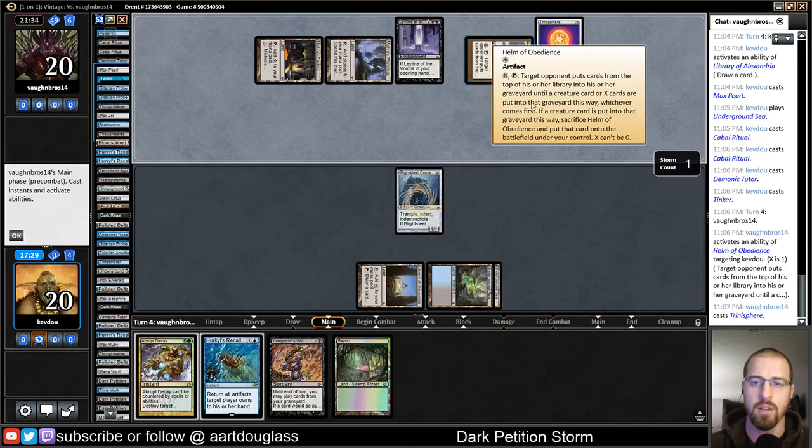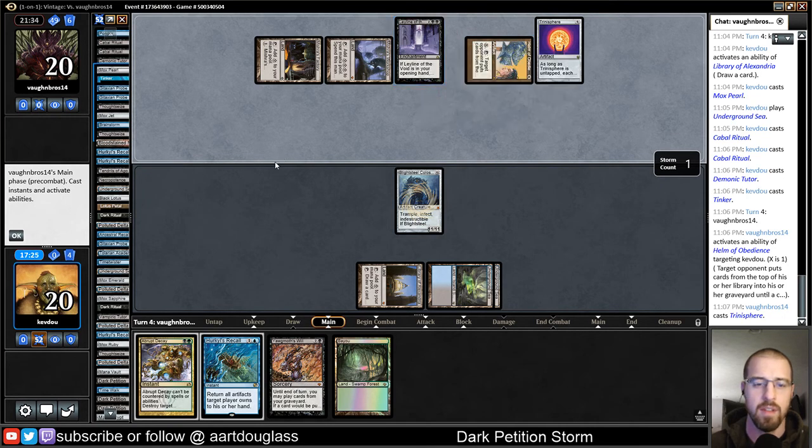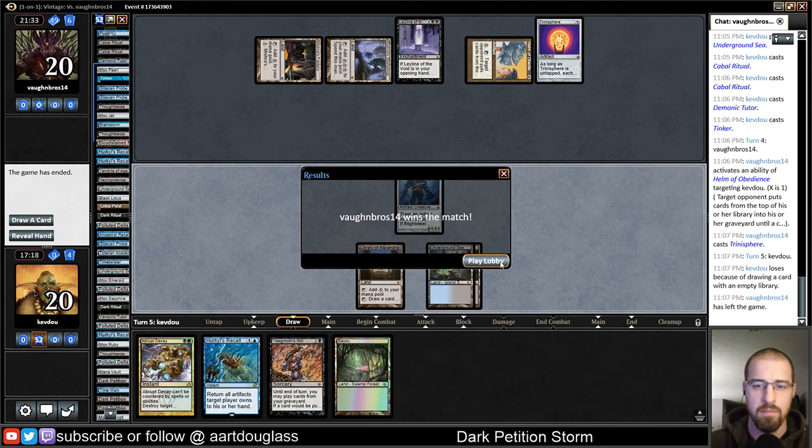Cards from the top of the library are put into the graveyard until a creature card or X cards are put in — and because of Leyline of the Void, I can't believe I missed that. Yeah, I think that's just a loss. Well, that's kind of crazy. I saw a bunch of new stuff in that matchup — it was kind of cool. Helm of Obedience and Leyline — that is an interaction I'm not going to forget anytime soon.